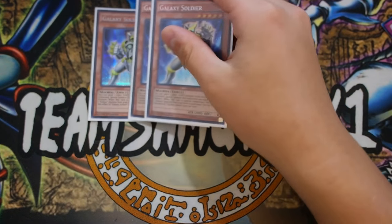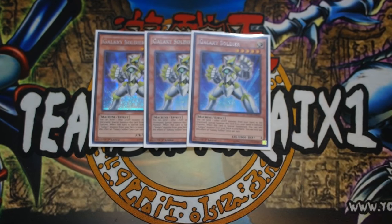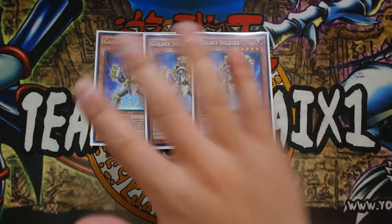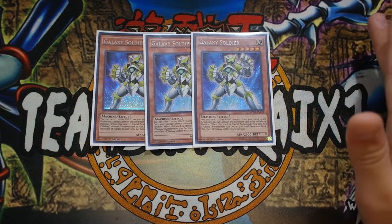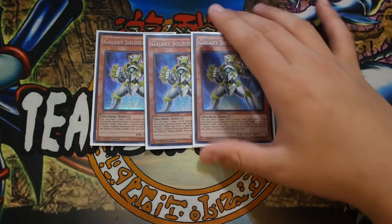The deck profile is very standard. A lot of ABC deck lists are standard nowadays, and it all comes down to personal preference. For this Galaxy version, we're of course playing triple Galaxy Soldier - a very powerful card. You special summon it by sending one other LIGHT monster from your hand to the graveyard, and if it's special summoned you search another copy of Galaxy Soldier from your deck. With that second Galaxy Soldier you pitch another LIGHT monster, overlay into Cyber Dragon Nova, and then Cyber Dragon Infinity - very powerful. It also works great with Trans-Modify.